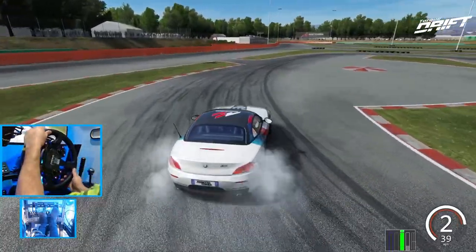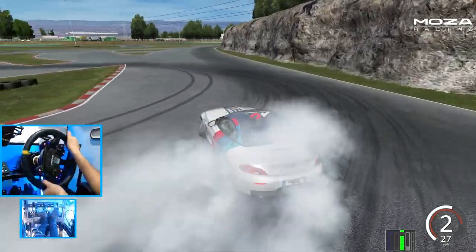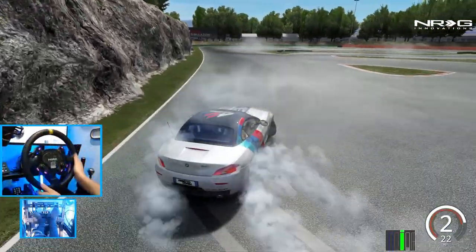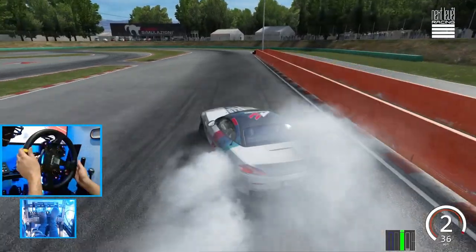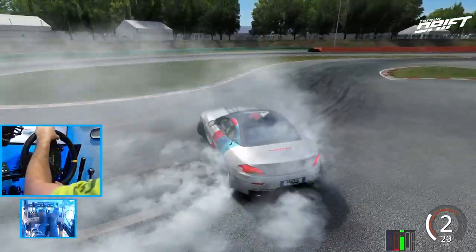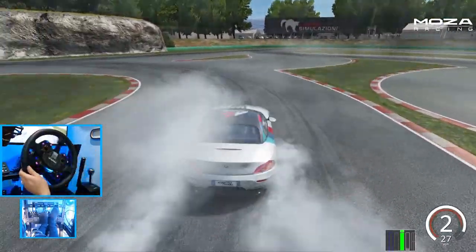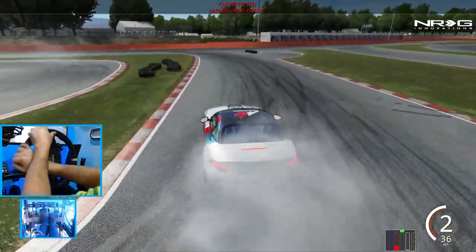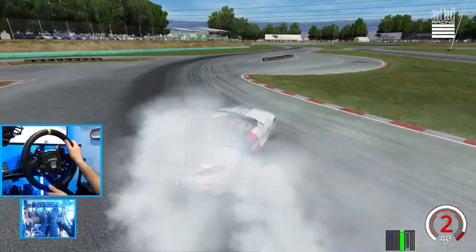Doing this with no clutch, no handbrake — this is true back to basics drifting with all throttle control and braking control. And we are able to throw down a pretty decent line in this Z4. This goes to show you don't need shifters, you don't need a clutch, you don't need a handbrake to really drift here in Assetto. Just a nice flick entry like that will get you right where you need to go.